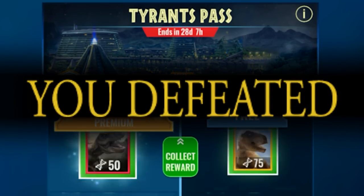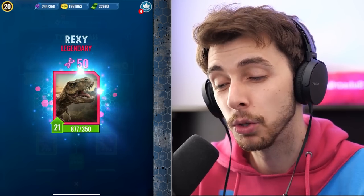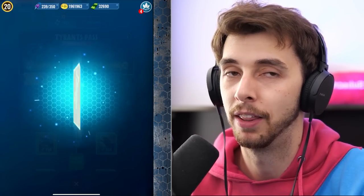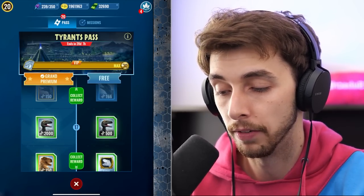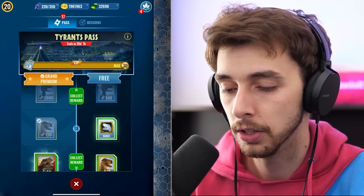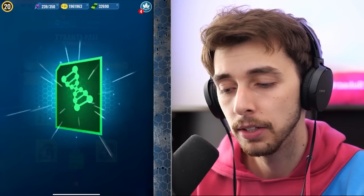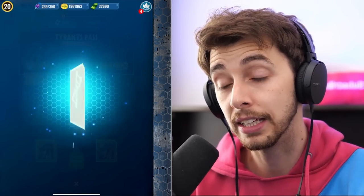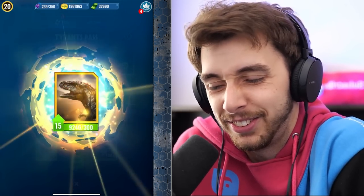We'll collect that Rexy DNA — an extra 50 bringing us to 877, so we should get to level 23. We might as well collect the Thor DNA too — uniques are sometimes fused to make apexes. We got Albertosaurus — quite rare — and an Allosaurus. Also a T-Rex, plus a 'Julius Caesar Rexy' badge. Another 50, then 75 more — we're going to hit 1,000. With no Dominion incubators, we get 100 for a regular and 50 for the premium on top of that. Sometimes the free rewards are surprisingly competitive.